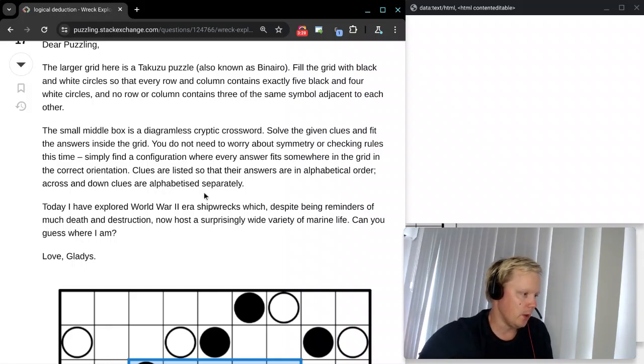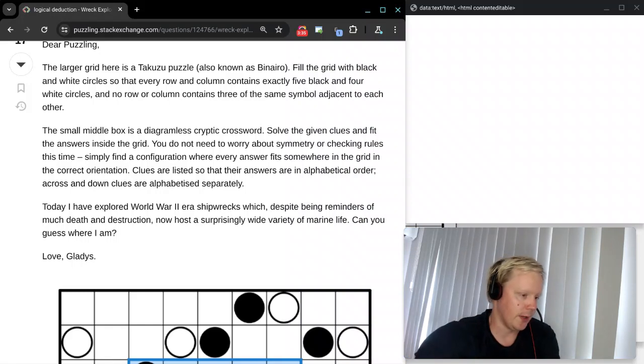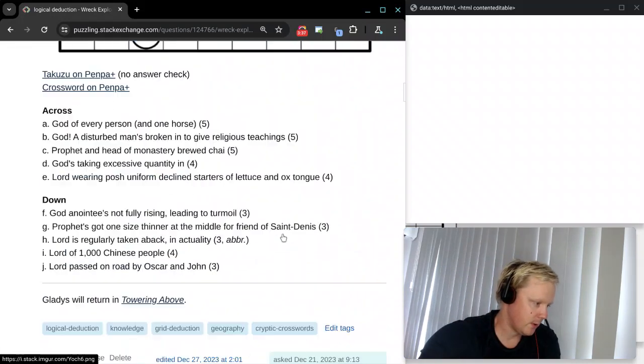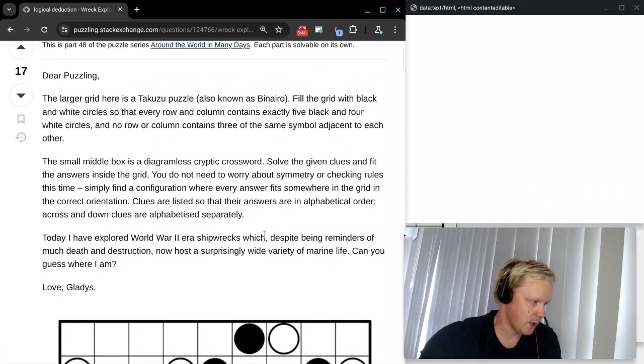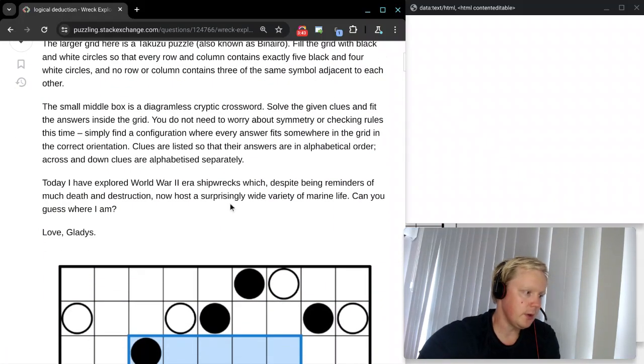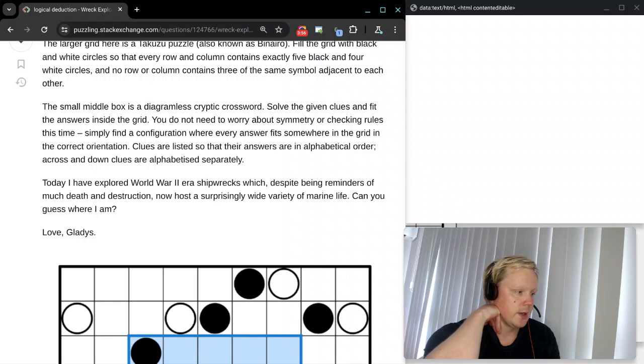And the small middle box is a diagramless cryptic crossword. Solve the given clues and fit the answers inside the grid. We have some cryptic clues at the bottom, not a large one this time. You do not need to worry about symmetry or checking rules this time. Simply find a configuration where every answer fits somewhere in the grid in the correct orientation. Clues are listed so that their answers are in alphabetical order. Across and down clues are alphabetized separately.